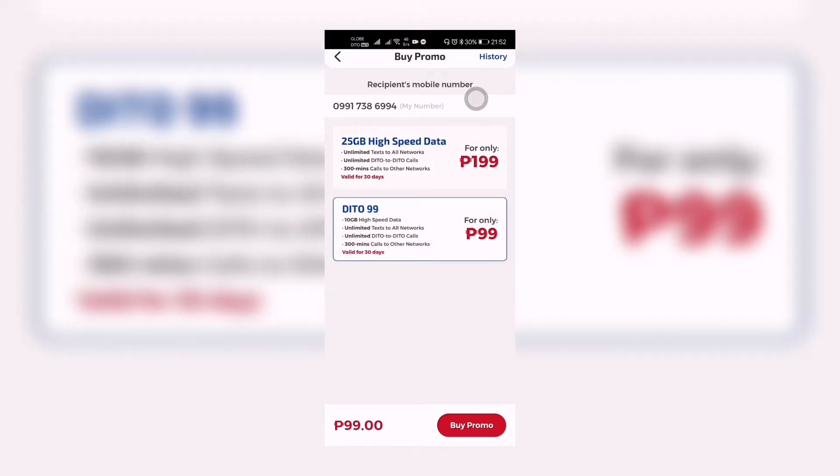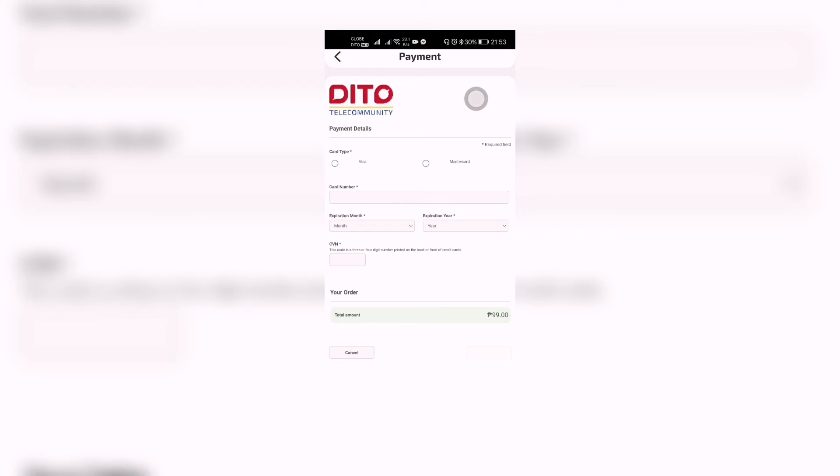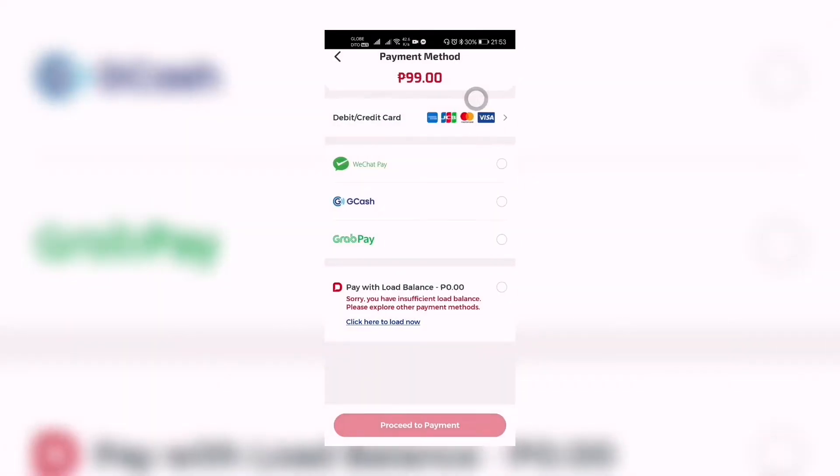We have options to buy this promo. The first option is through debit or credit card — we have American Express and all other credit cards. If I click that, it will lead me to payment where I put my card details. We also have WeChat Pay, GCash, and GrabPay.